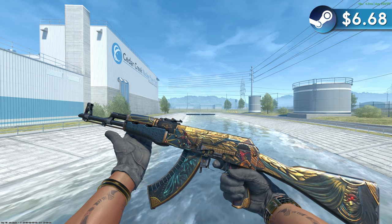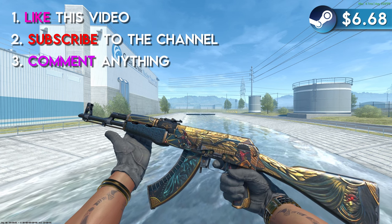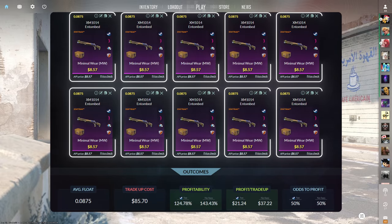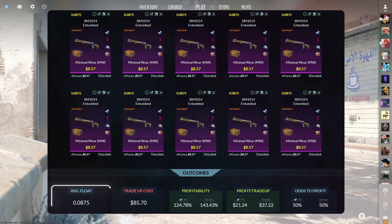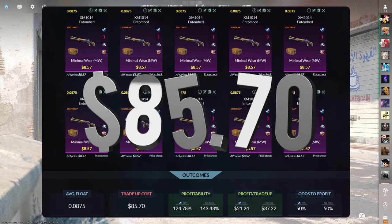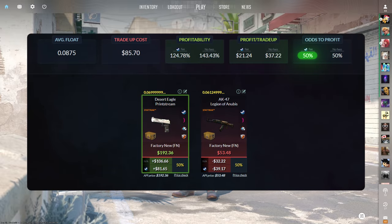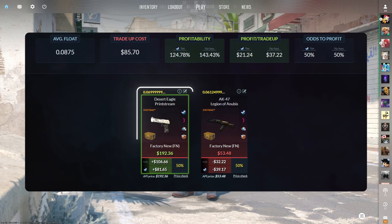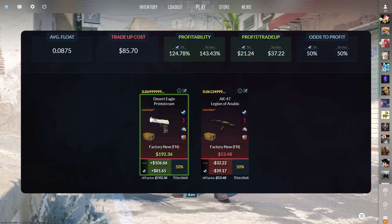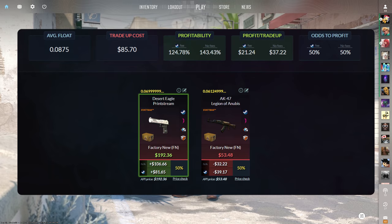I'm giving away this field-tested AK-47 Legion of Anubis. To enter, like this video, subscribe to the channel, and leave any comment. Now, the moment you've been waiting for. The most profitable classified to covert tradeup consists of 10 StatTrack minimal wear classified skins from the fracture case below a 0.0875 average float. Make sure to get each input for $8.57 or less. This tradeup costs $85.70 total and has a 124.78% profitability after Steam fees with a 50% chance to profit each time. The only profitable outcome is the StatTrack factory new Desert Eagle Printstream for over $80 of profit. If you've watched my videos before, you know I've actually failed nine of these tradeups in a row, so maybe today is the day my Printstream luck changes.